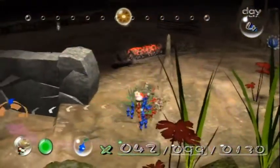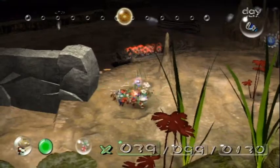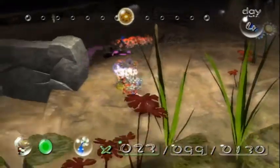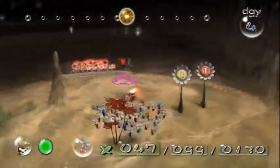Hey look, more nectar! The most efficient way to flower your Pikmin is to just use nectar — it's everywhere, so it's not a big deal.